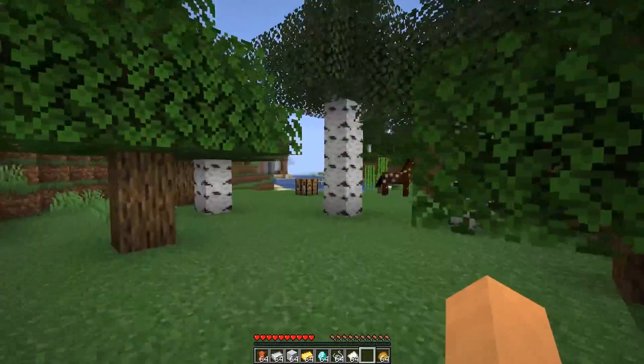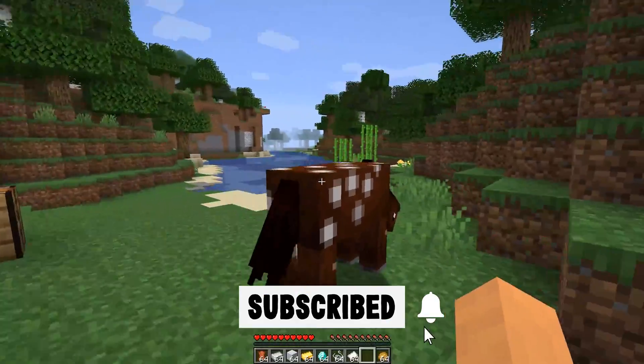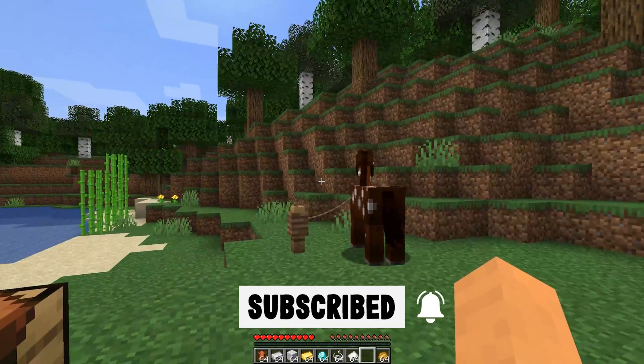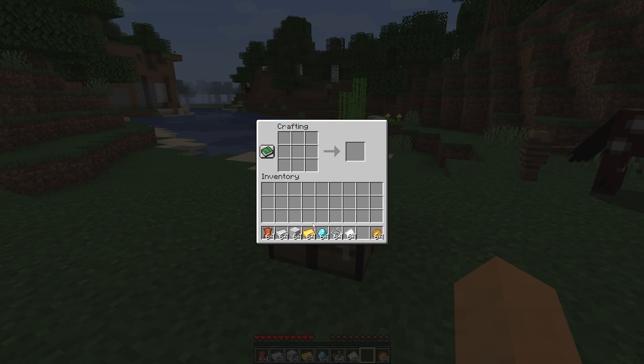What's up guys, I'm Vortak back once again in Minecraft 1.16 to show you how to craft a saddle for a horse. Now normally this would not be possible in Minecraft Java Edition, but thanks to a data pack that I'm also going to show you how to install, you can actually craft not only horse saddles, but horse armor as well and name tags. So it's pretty cool. Let's check it out.